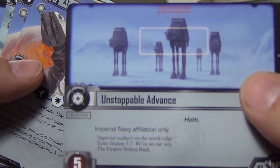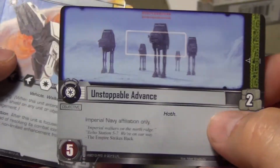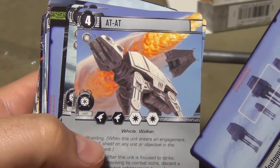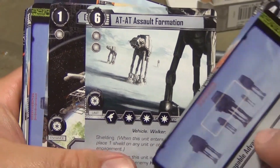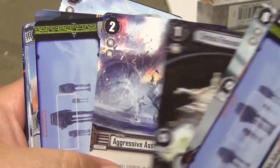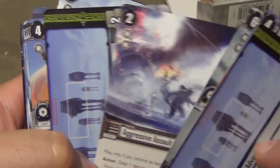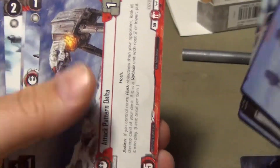This is the Imperial Navy set — Unstoppable Advance. You can see some AT-ATs in the background. That's your objective. You have an AT-AT, a couple of those, an AT-AT Assault Formation, an Orbital Resupply Station, and an Aggressive Assault. You get that set repeated.